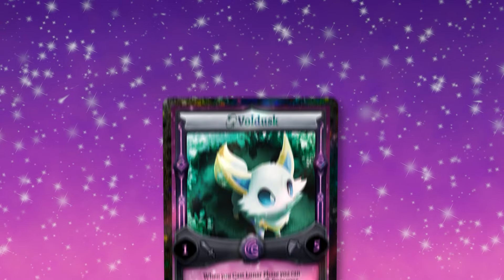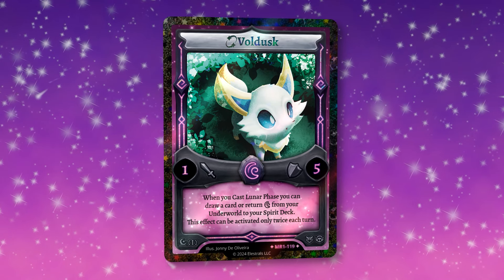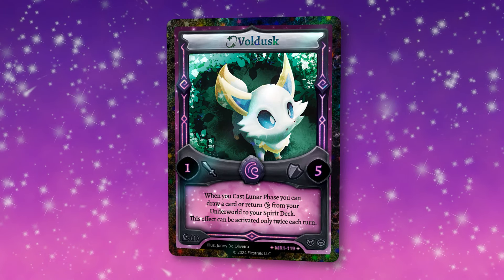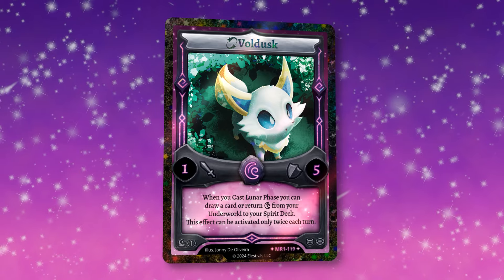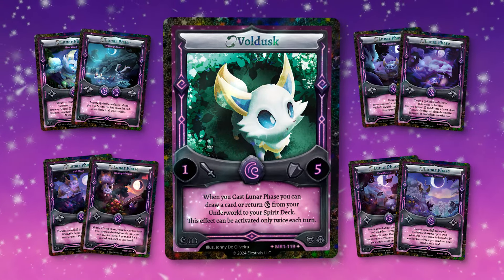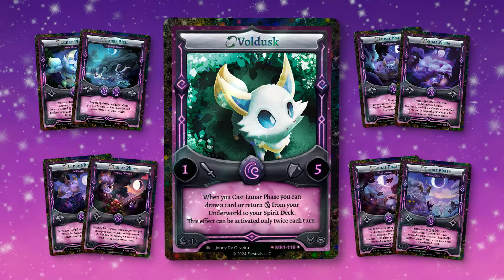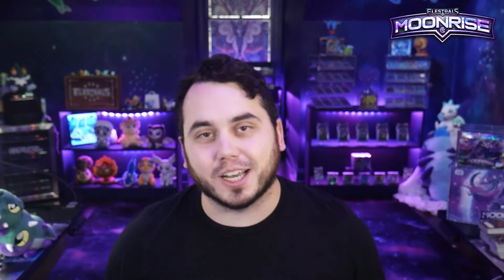Kicking things off for Moonrise is none other than Reverse Stellar Valdusk. I love this Stellar so much — I think this is just beautiful. It is so beautiful that we decided to make the other eight Reverse Stellars each of the Lunar phases. That beautiful story depicting Valdusk and its family going through the seasons and the different phases of the Moon will be your Reverse Stellars to chase after in Moonrise. An epic collection — it's going to look amazing in your binders, and you guys are going to have a blast pulling these Lunar phases to show some love to Stellar Valdusk.